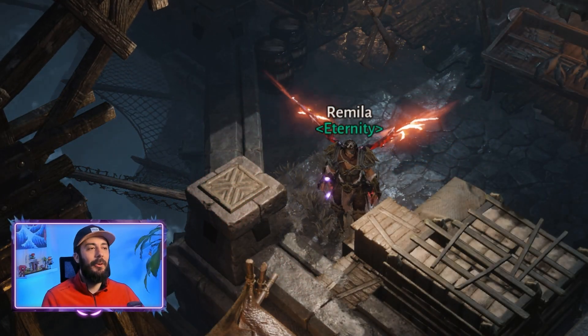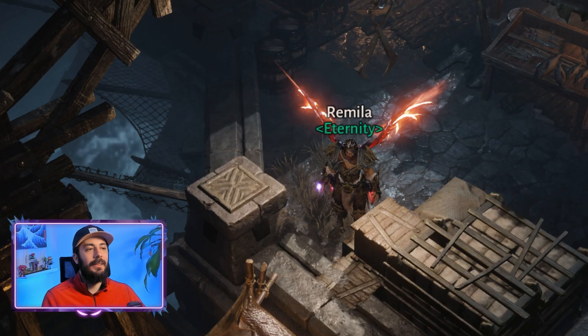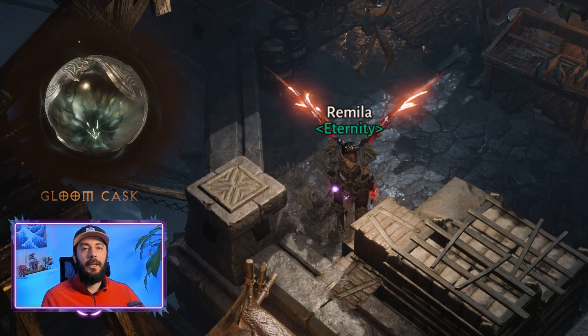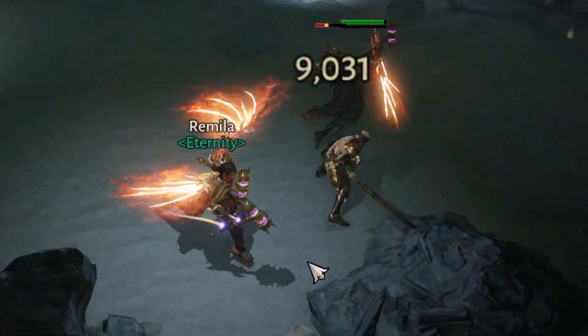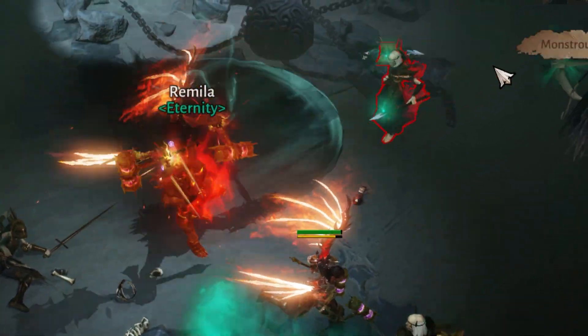Welcome back to the channel. In this video we are going to take a look at the new 5-star gem. The gem's effect is not targeted — instead it is added to our auto attack. However, since barbarians are always close to their targets, it's not an issue for us. Actually, it gives our primary attack some range. This is how the effect looks — as you can see, it is added to our primary attack.